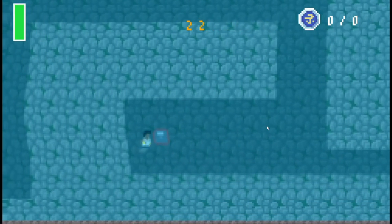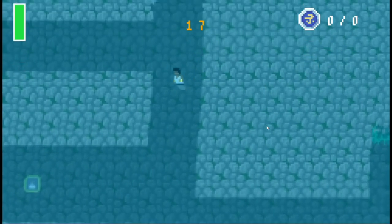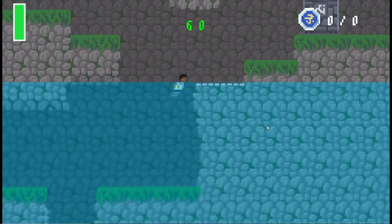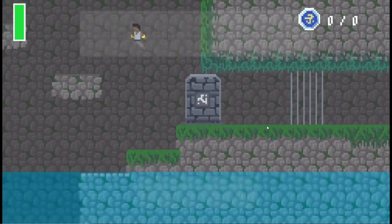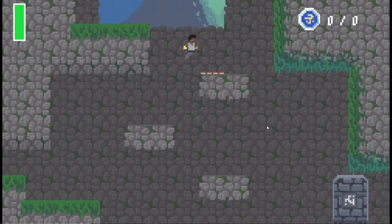There are different paths that you can take — I really like my levels not to be linear. Right now I'm taking a certain path, but there are actually other paths that could be taken. At this point, our goal is to open this gate here, so we need to find another switch, which is going to be not far.